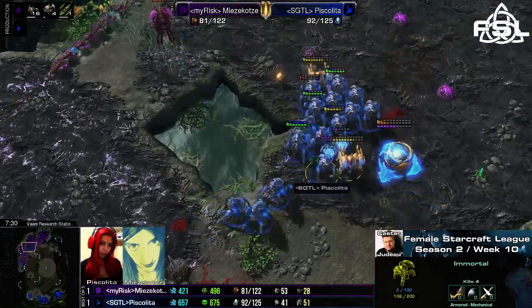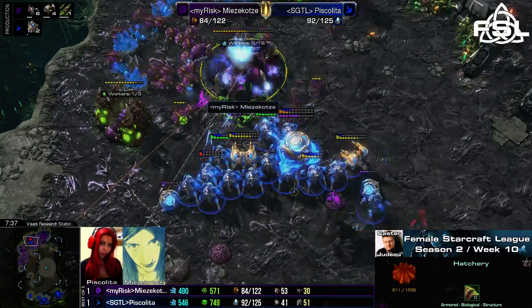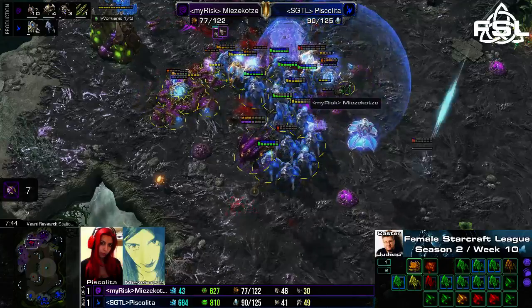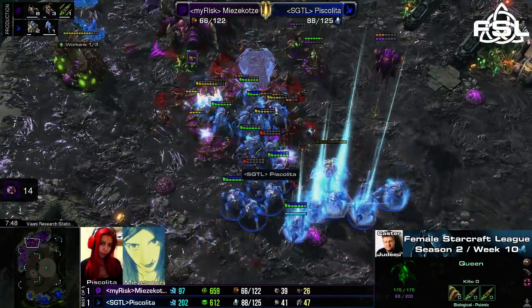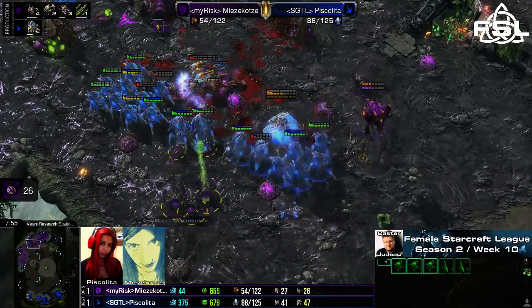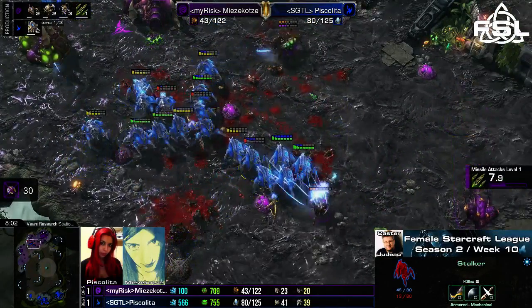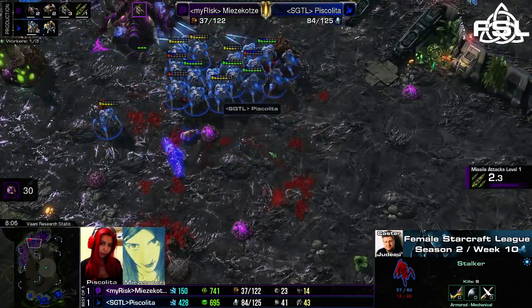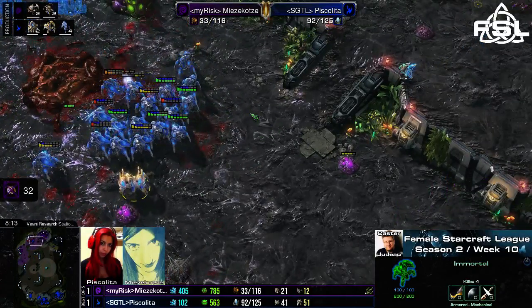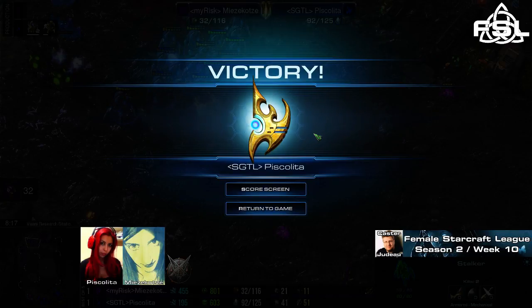Unfortunately, Mitsukotze is losing most of her ravagers in the process while Piskelita's army has not really gone down at all, and it seems Piskelita will just be able by sheer brute force to get away into the natural base and easily take out the second as well. Mitsukotze is forced to pull the drones but there's nothing there to help them out — only two queens. Seventeen workers have been killed. A few reinforcements come from the third base but get cleaned up as soon as they arrive. Mitsukotze drops below forty supply and will now lose her second base. GG — Piskelita takes the lead at two to one.